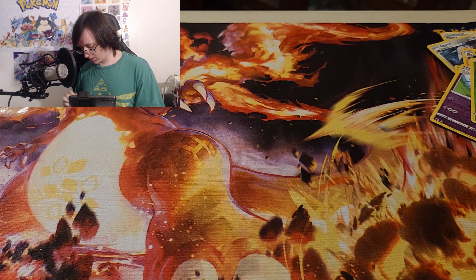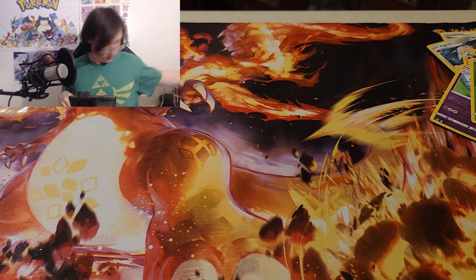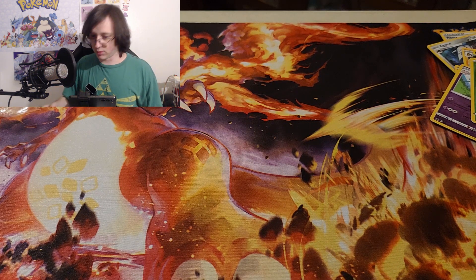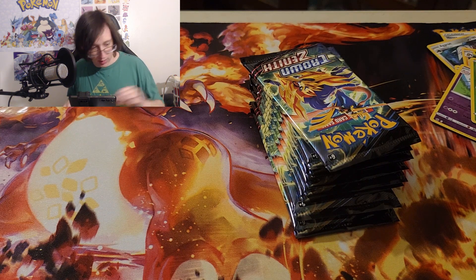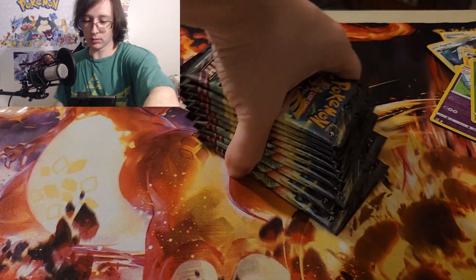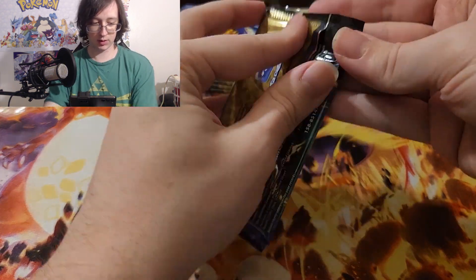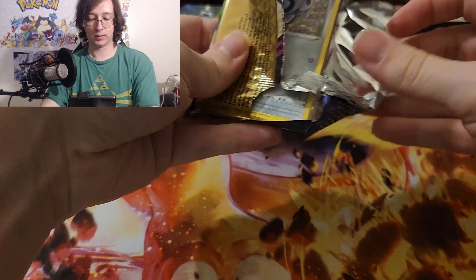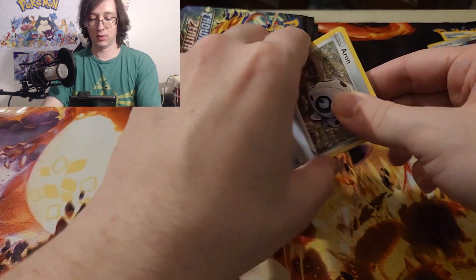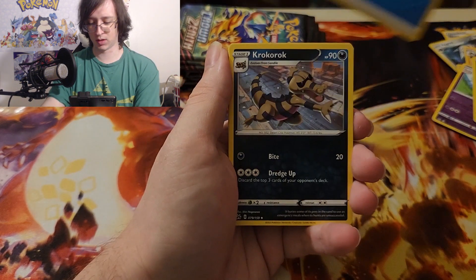I need to see this ETB — let me yeet everything to the left on the couch. Here are your ten packs — read 'em all, weep. Let me get the promo out before I forget it exists. Ten packs: one, two, three, four, five, six, seven, eight, nine, ten. Crown Zenith please — it was going really bad on the last couple of openings. Hoping I can get one of the golds I'm missing, like the Arceus and maybe Palkia, since I pulled the Giratina and I think the Dialga gold.